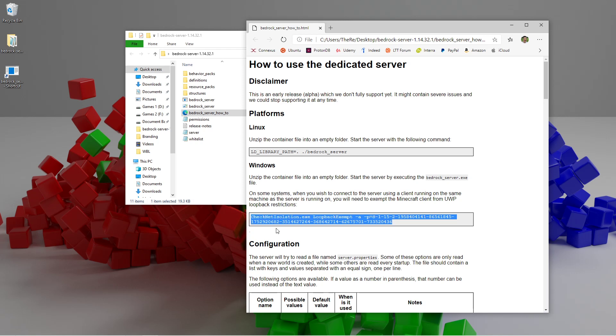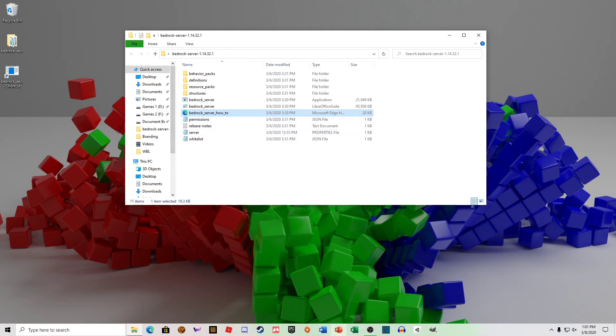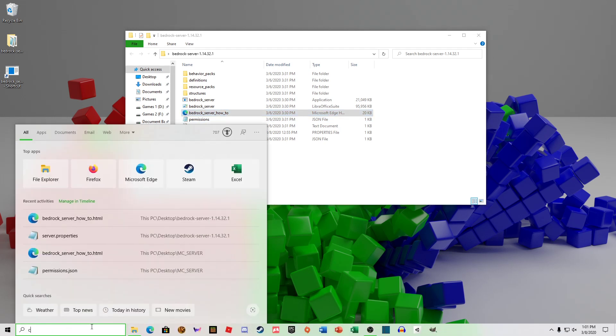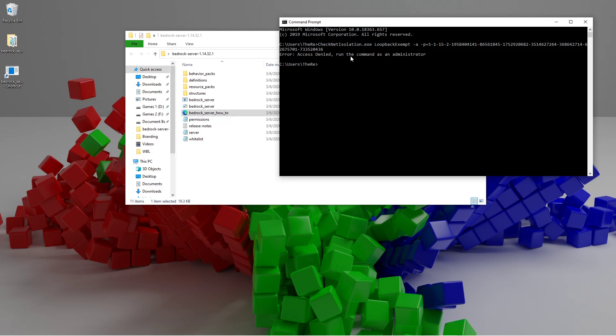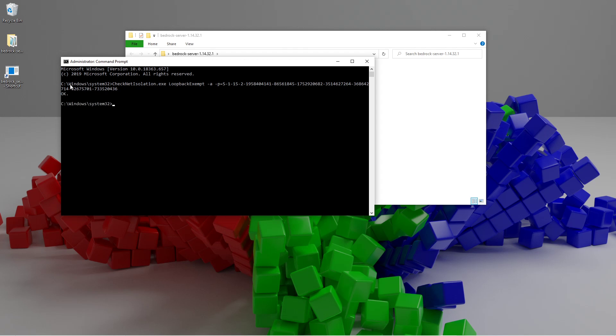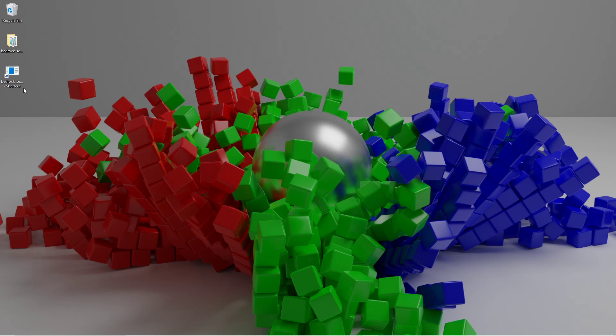For Windows users who are going to be playing Minecraft on the same computer that is hosting the server, you're going to want to copy and paste the code found in the bedrock server how-to file. Go into Command Prompt, paste that in and click Enter. If it says 'Access Denied', run Command Prompt as Administrator, then paste it in and click Enter — it should say OK. Once you've done that, you're fine to play on the Bedrock server on your computer while the server is running.